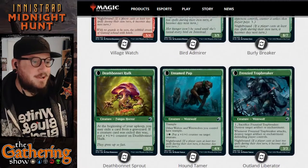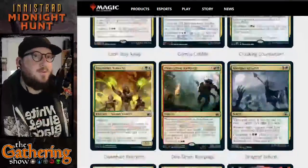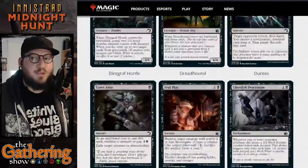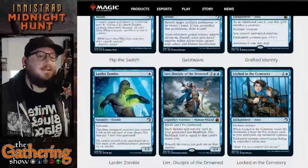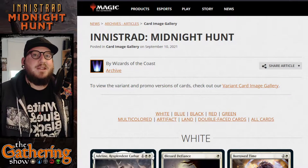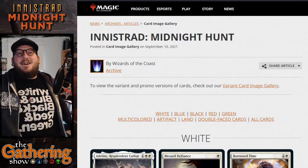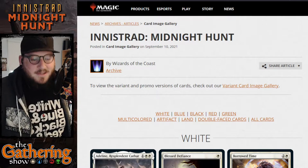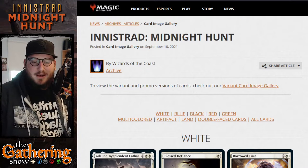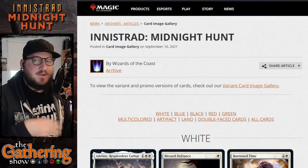That was all of the new cards. We have been live for five hours. We have gone over every single monocolor, dual color, multicolor, dual-faced, and artifact card. I'm excited — I like spooky stuff, I like fall flavors, I like werewolves and monsters. I'm most excited for the blue stuff. I play a lot of Dimir and Golgari decks.